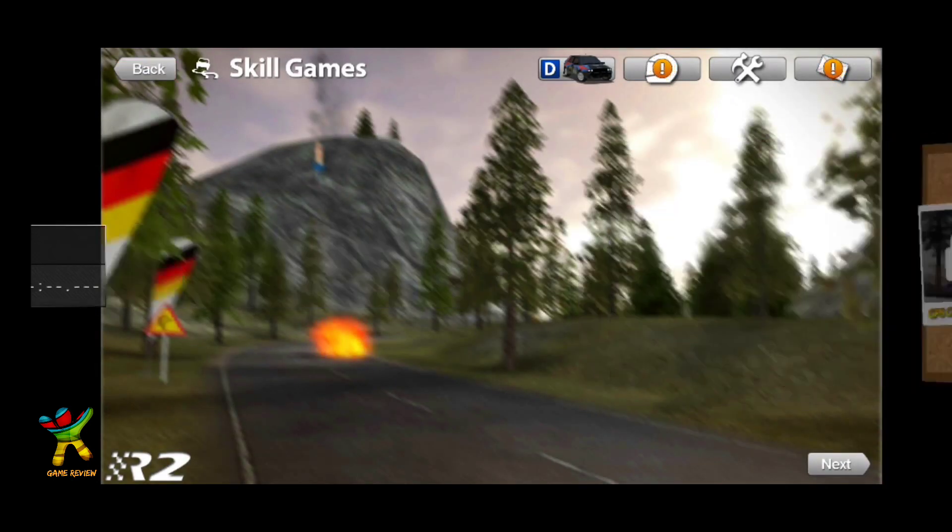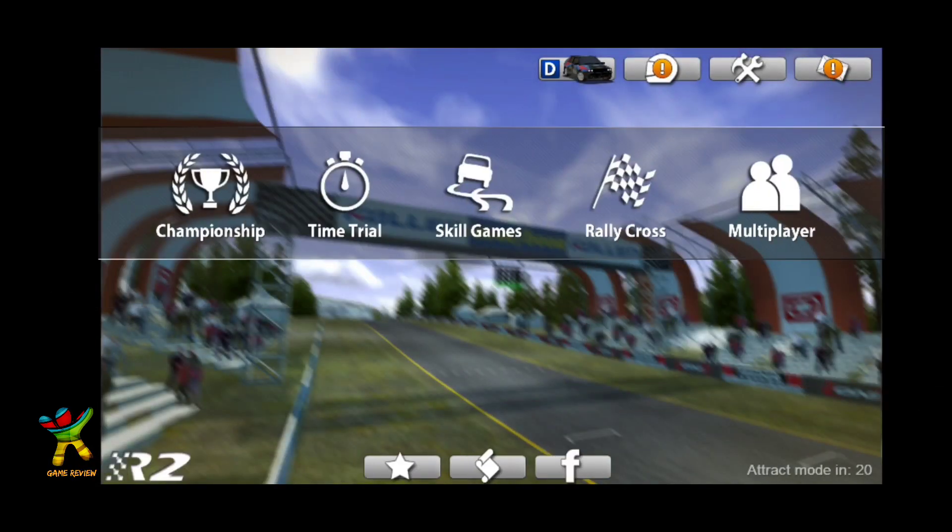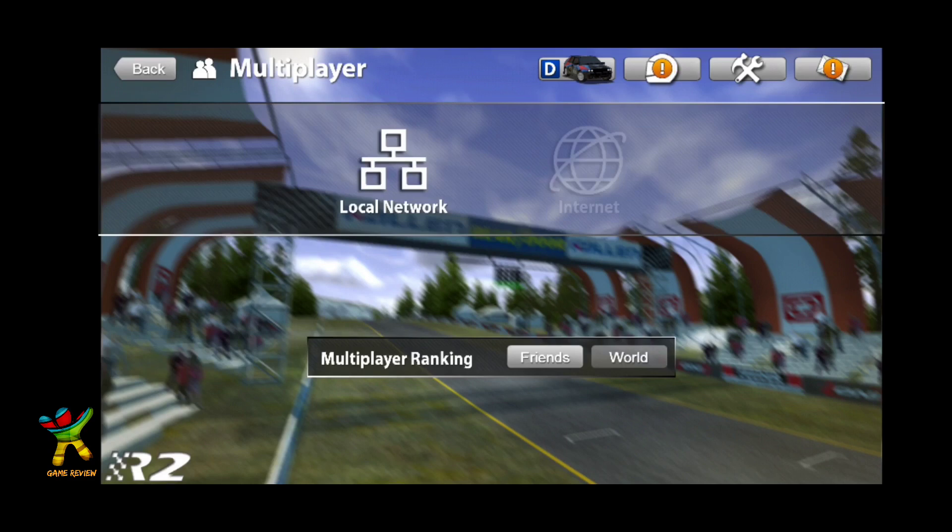Then there are skill games — in skill games there will be different challenges, like in one match you will have missiles and have to navigate. There is also rally cross, where you play against AI. And then there is multiplayer — you can play with your friends or anyone on the internet. So go and download the game!